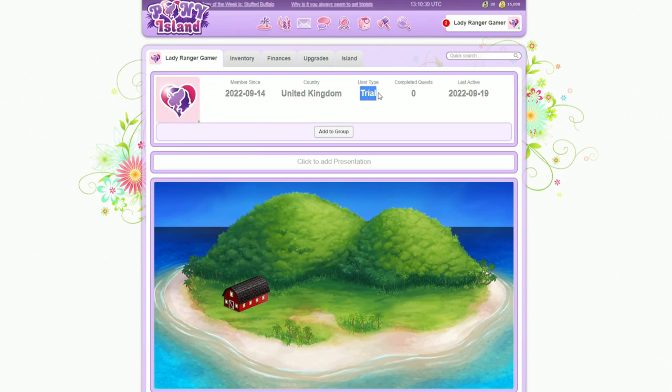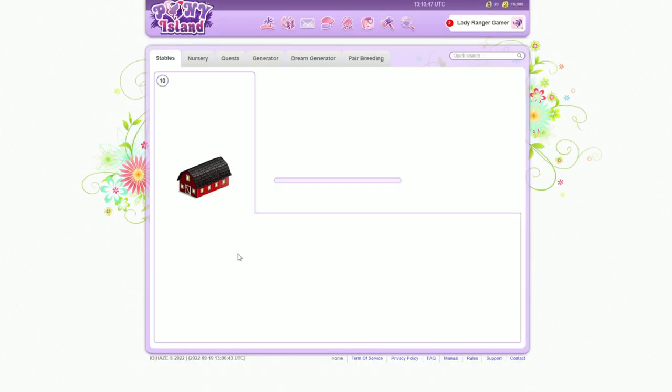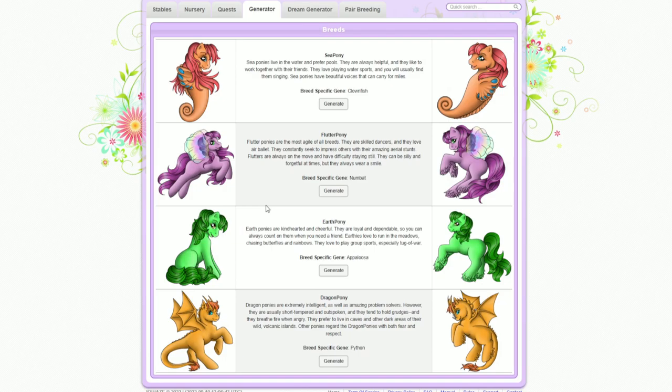I don't even know if I'm supposed to pay for this game eventually — I think it's free. So first things first, let's just go to the stable. There's something called a generator here. It looks like you get different types of horse ponies. I normally don't like fantasy horses, but I thought these were actually really cute. We get Sea Pony — sea ponies live in the water, prefer pools. It kind of gives me a Neopets vibe, this game.